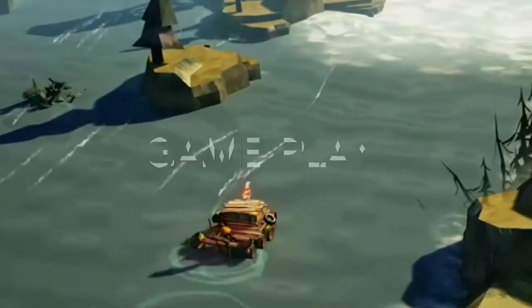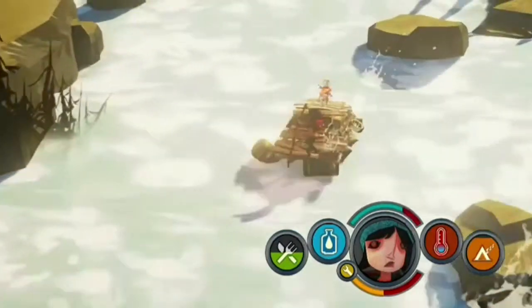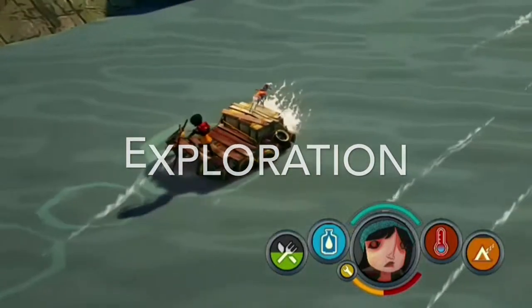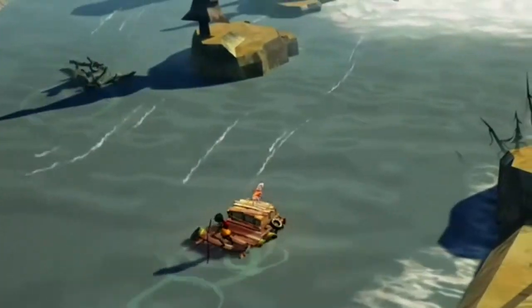You play as a young girl named Scout and her travel companion Aesop the Dog. You travel down an ever-expanding river in a post-societal world trying to manage health, thirst and hunger to survive. You traverse the game world on a wooden makeshift raft that can be upgraded or repaired at certain points along the way.